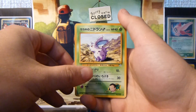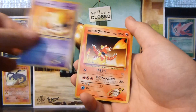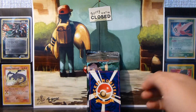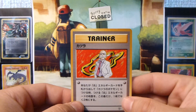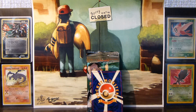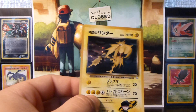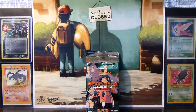Okay, so we've got a Nidoran Male, a Trainer, Drowzee, Abra, Blaine's Gamble, Rhyhorn, Golbat. The rare is a Blaine — let me check if I needed that. Yes! I need a Blaine — fantastic! Only four or so cards left to go then. Awesome. And the holo is another Rocket's Zapdos — didn't have a double of that yet, so that's great. I'm definitely not regretting opening these packs at all.